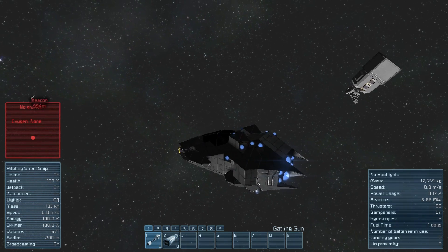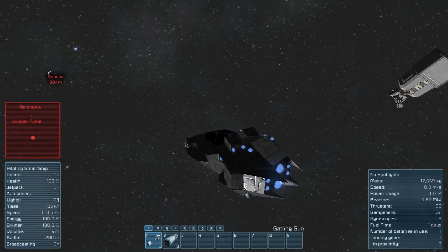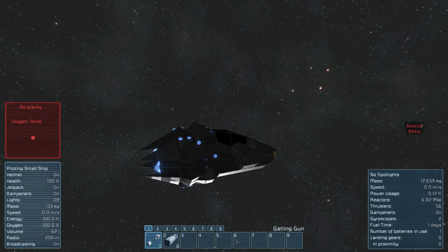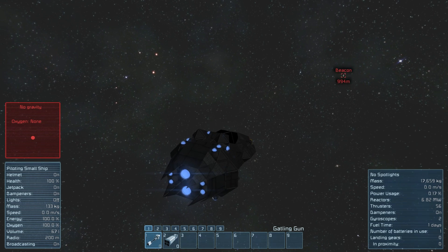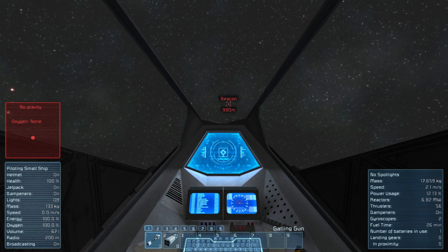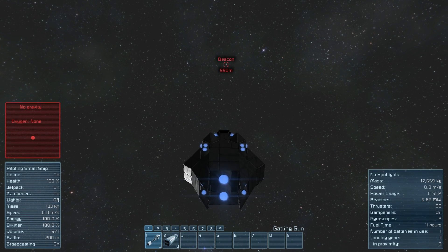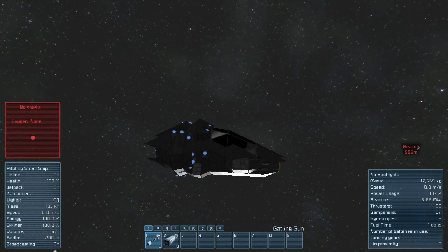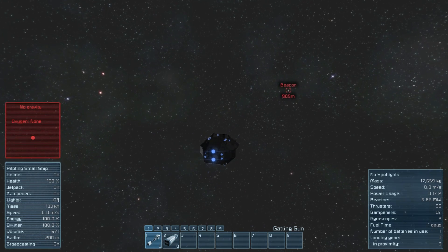So while we could be using decoys, today we're going to focus on the piloting ways of avoiding turrets. What we can do to exploit this AI is move fairly irregularly. The one thing the AI cannot account for is the player's control over their own ship.